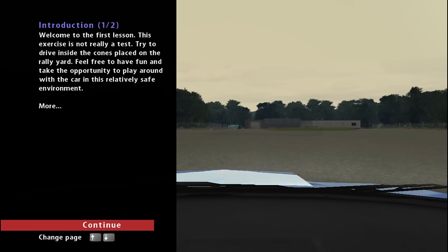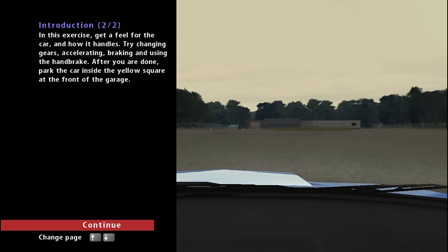Welcome to the first lesson. This exercise is not really a test — try to drive inside the cones placed on the rally yard and feel free to have fun. This little area has both a gravel and a tarmac surface. You are on gravel tyres to start with, so it's a little bit weird being on tarmac with gravel tyres. I'd recommend coming around here and making sure all the controls feel okay, because you're going to need them at their best to take on this game.